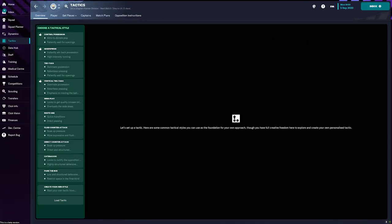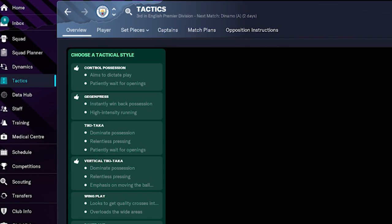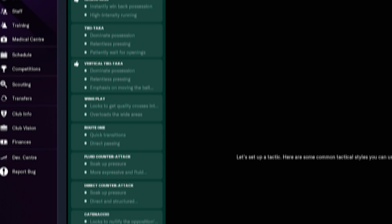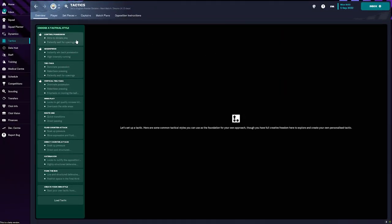For tip number two, let's move on to tactics. When you first load up a save file you are presented with the tactic screen. When you first open it up, you're presented with some preset tactical styles with thumbs up next to the best three styles suited to your team. You can load up three tactics at a time, so I'm going to load up the best recommended tactics for me by my assistant manager.